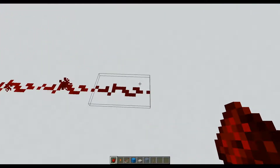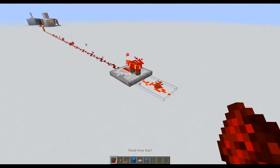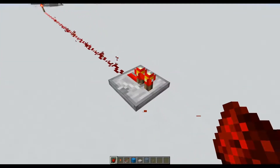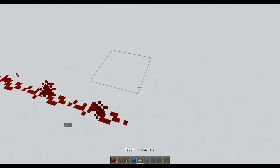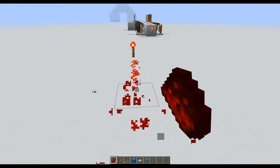Now, as I mentioned earlier, if we go all the way to the end here and place a repeater, it will make the signal strong again. The repeater is just there to, in this instance, make the wire go further.